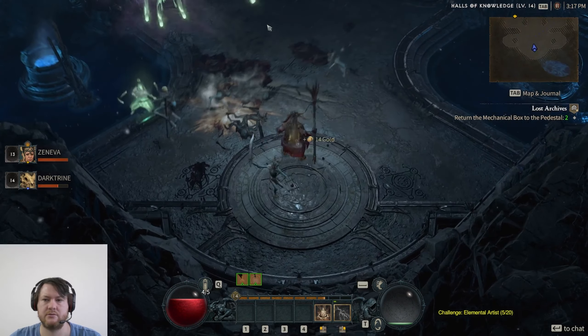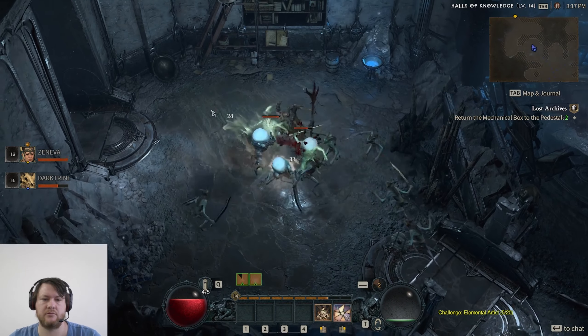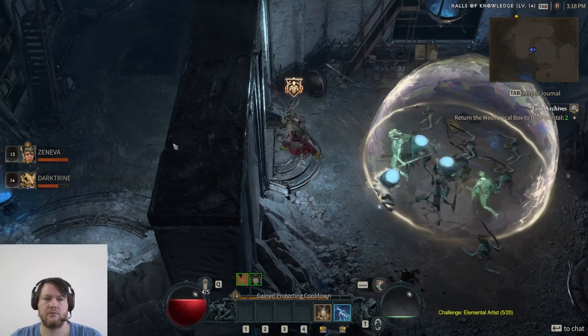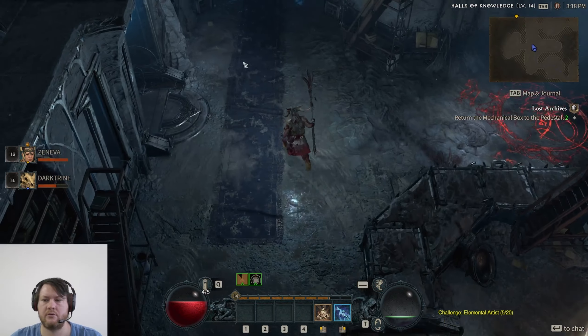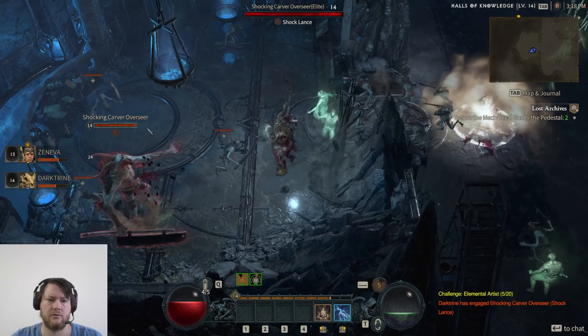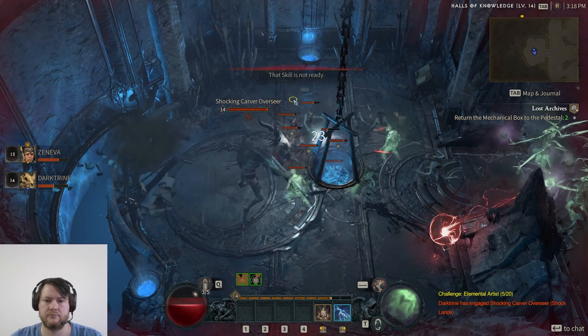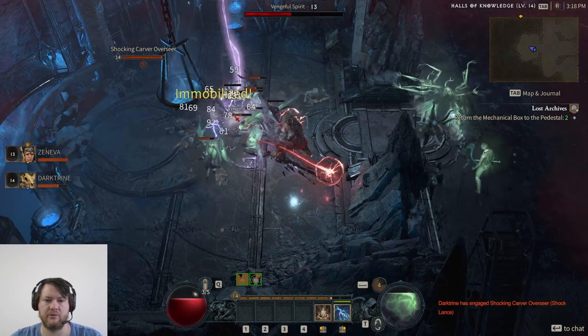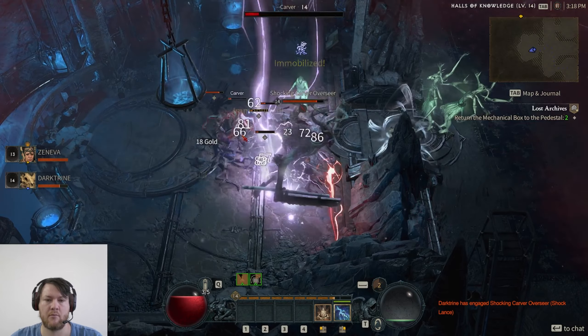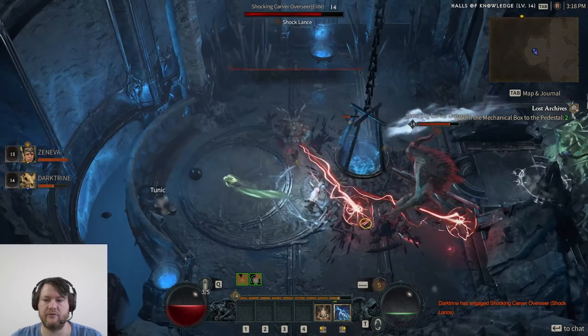Where is this cube thing that I'm supposed to be looking for? I found two rares in a box. That's one rare with two friends.